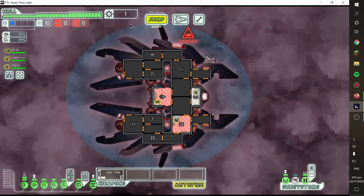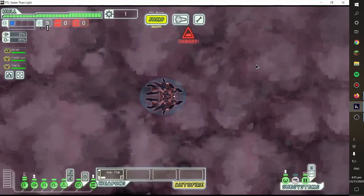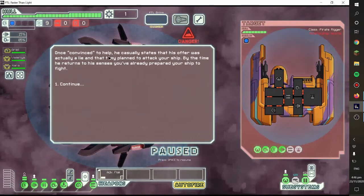Man, it sucks not starting with any resources — no trading can be done, although trading is kind of a rare occurrence anyway. First fight — let's go mind control. Convince them to make a better deal.